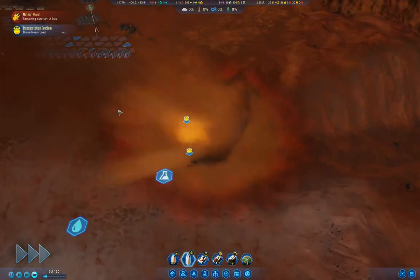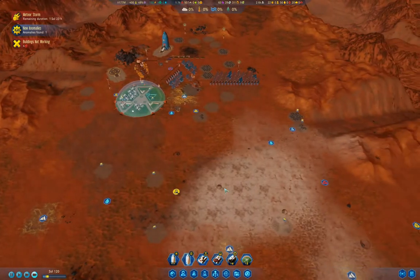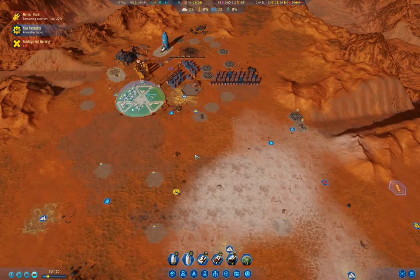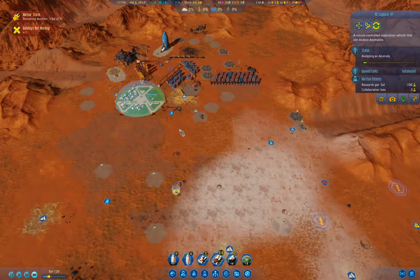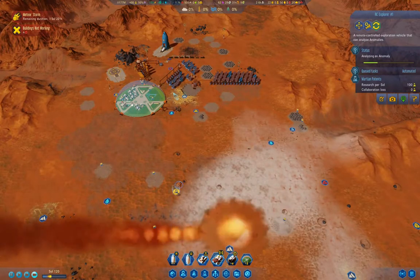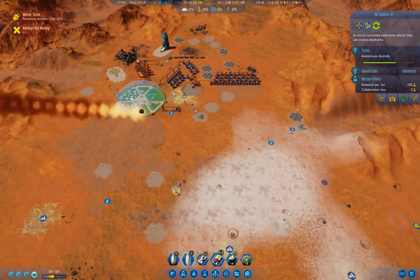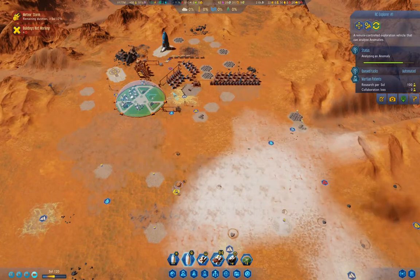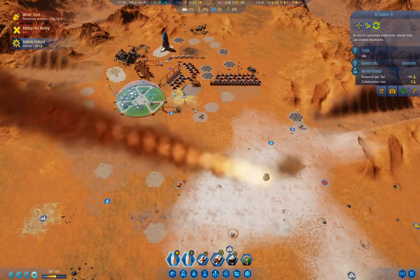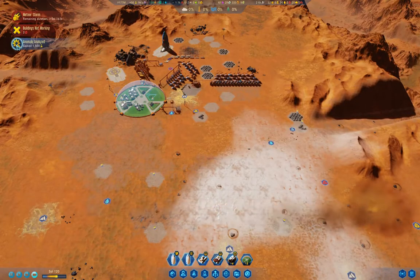Now let's go look at the meteor positions. It's up here. We got a research anomaly out of that one. I'm going to keep that guy active so I can perform a bug-out maneuver on it. We only have about half a sol left on this. You can go back under there — we gained 1500 research from that, so that was good.